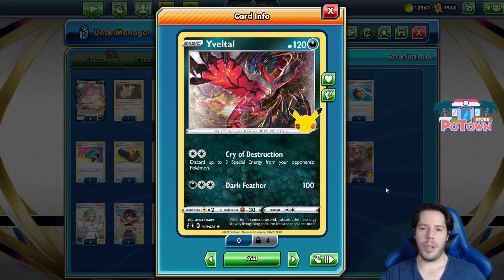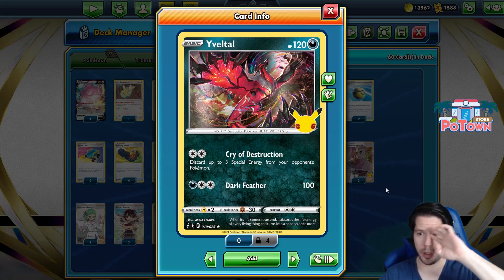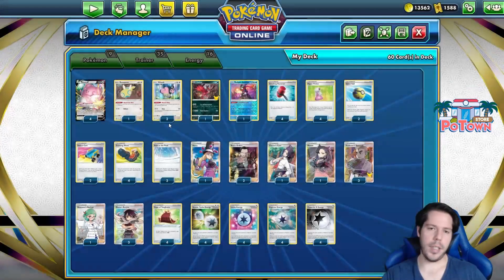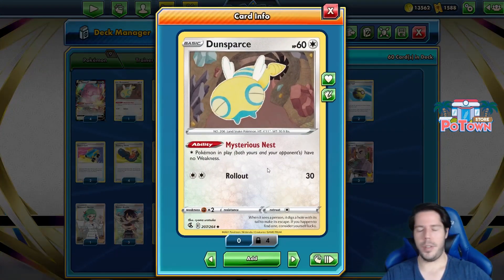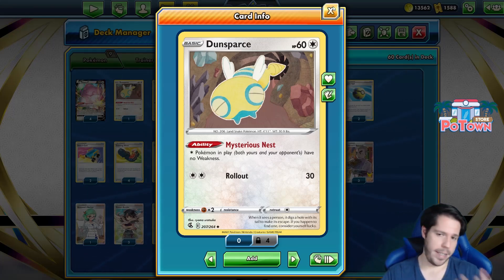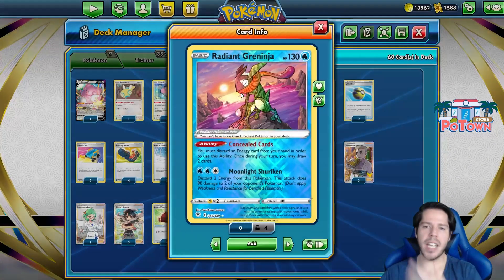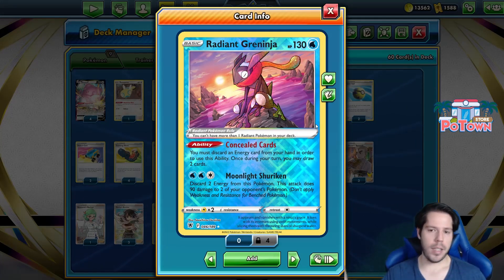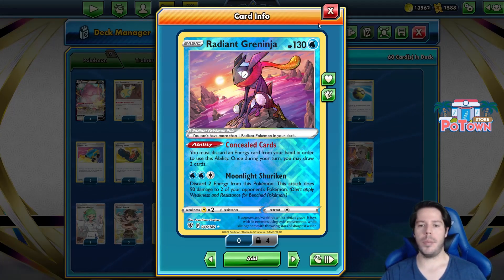We also have Evil Doll with the Cry of Destruction attack, removing up to 3 special energy from your opponent's Pokemon - very nice against new VMAX especially. We have Jolteon with the Mysterious Mist ability to take out weakness from both Miltank and Blissey. And then we have Radiant Greninja with the Concealed Cards ability - you can discard an energy from your hand to use this ability, and if you do, you may draw 2 cards.